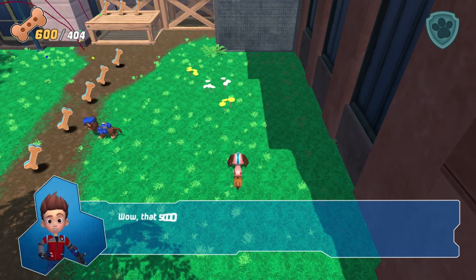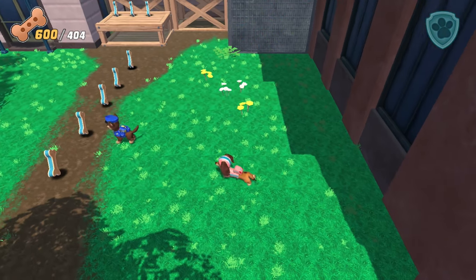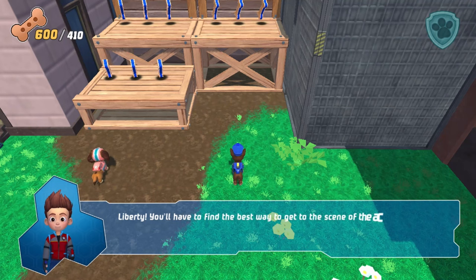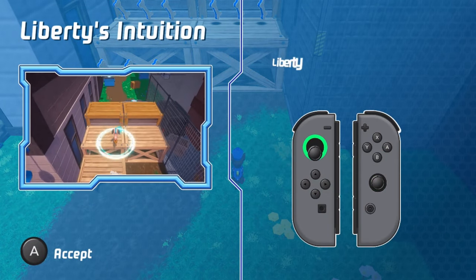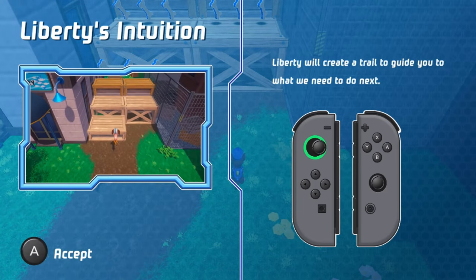Wow! That scooter is super fast! Liberty, you'll have to find the best way to get to the scene of the accident as quickly as possible. Liberty's intuition — Liberty will create a trail to guide you to what we need to do next.